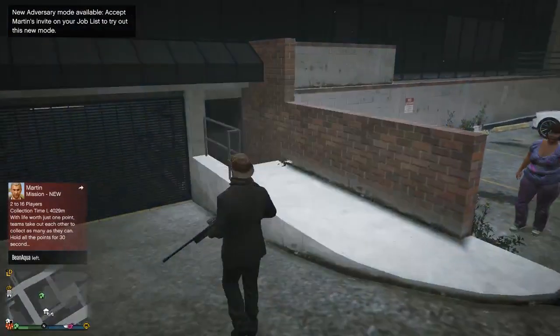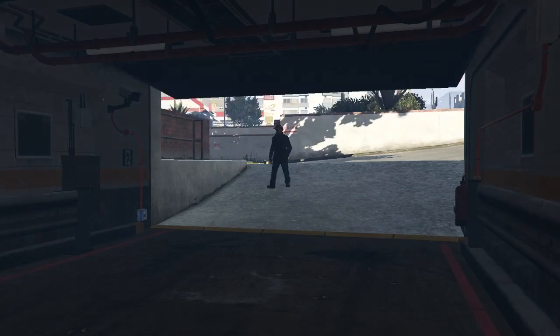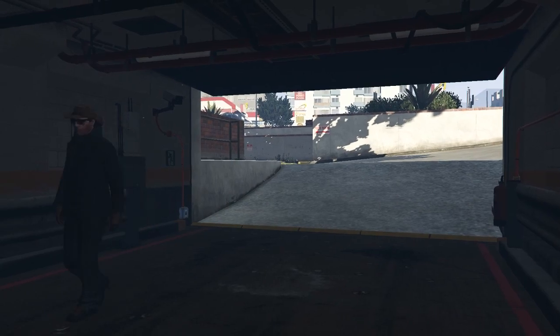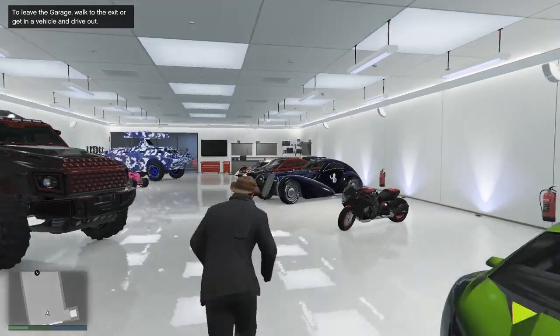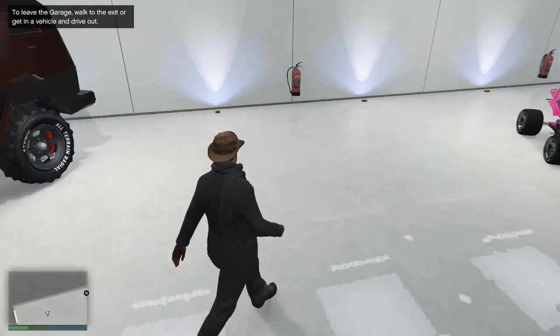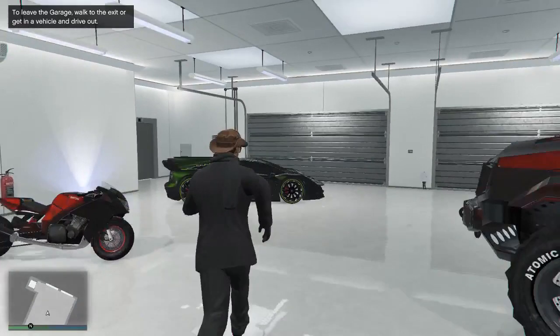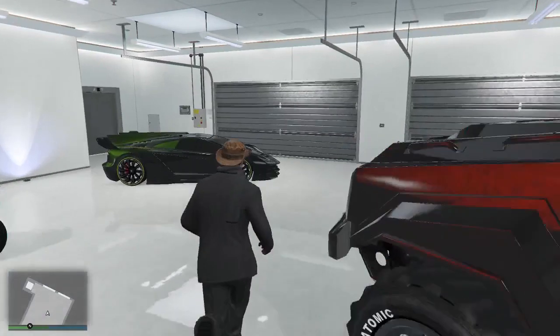Now let's go to the glitch. First, make sure that you do not have a lot of cars in your garage. If you do, make sure to remove some — at least down to around five cars. As you can see right now, those are all my cars. I removed my Oppressor, so I don't have any Oppressor in my garage right now since I'm trying to buy one for free. You can see my motorcycle on the left side, so I'm going to go back to the garage.